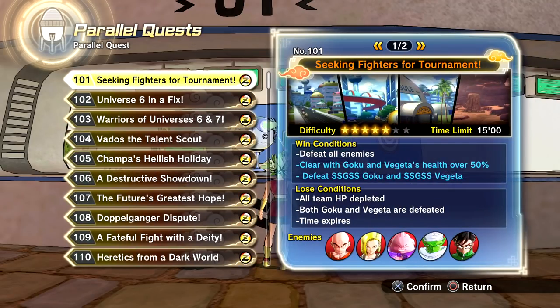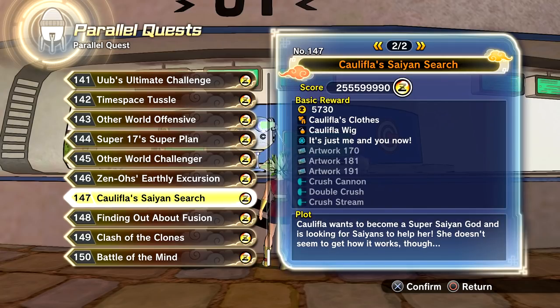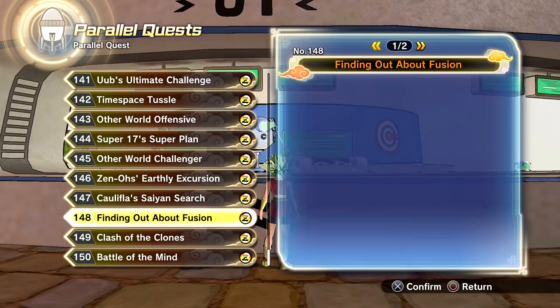First of all, paid — you do need to buy DLC Pack 13, also titled Legendary Pack 2. You have to purchase that or you can't unlock this stuff. Let's go over the new parallel quests. We have four new ones. First is Cauliflower's Saiyan Search, which has an RNG drop of Cauliflower's clothes, her wig, artworks 170, 181, and 191, and all of Cauliflower's new skills — Crush Cannon, Double Crush, and Crush Stream.